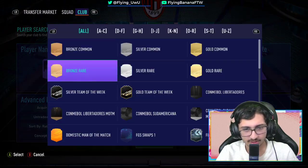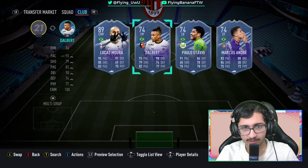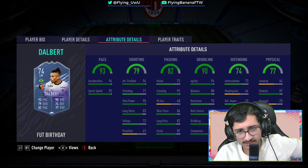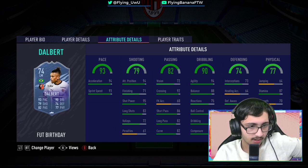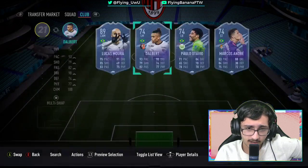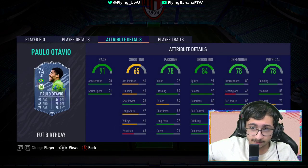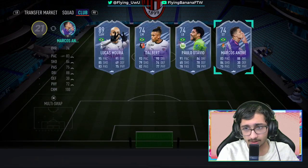Set the nation to Brazil and the card type to birthday — here we go. First we've got Dalbert from Rennes, four-star skill moves, three-star weak foot — the weak foot isn't the best. Then we've got a Bundesliga left back, Paolo Ottavio — dribbling is very good, pace is very good. These are good cards, nice quality low-rated cards that you can use for your objectives very easily.